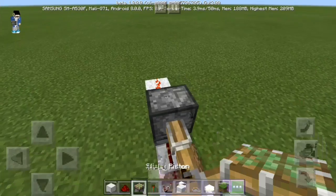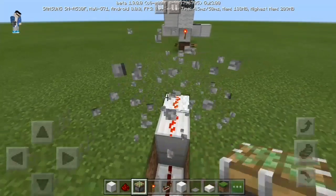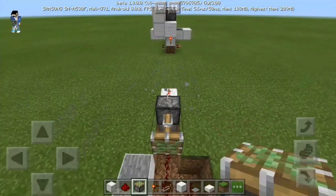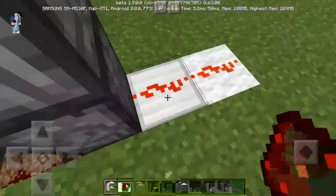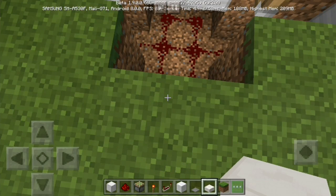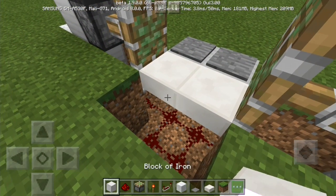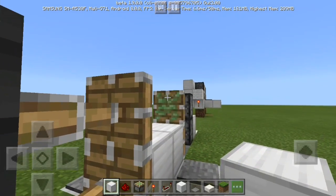All you have to do now is put down the sticky pistons. Put any kind of slab here, another block, pressure plate, and also don't forget that there.